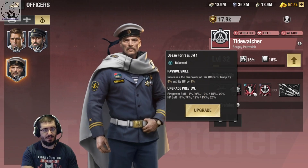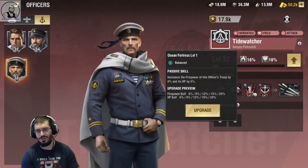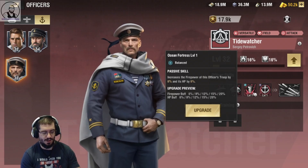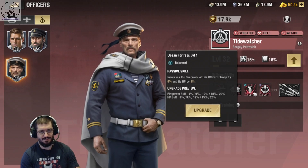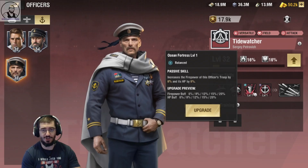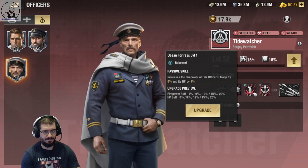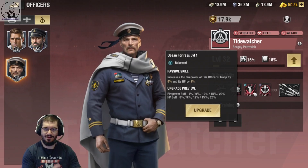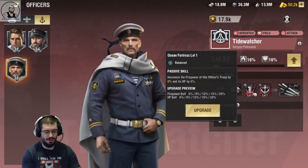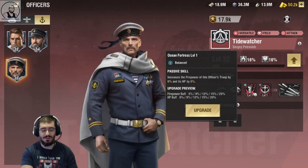I have not seen what this balance skill is. Ocean Fortress increases the firepower of the officer's troop by up to 20% and the HP buff by up to 20%. I feel like this should have been on the defensive officer rather than him. I like this skill though. On this officer, 20% firepower and 20% HP gives him quite a bit of balance — he'd be really good on a destroyer. I'm gonna give this a 4, because I gave the 40% HP and 40% firepower both a 4. This totals to 40%, sitting nicely in the middle as a balanced skill. I quite like this — that's a 4.